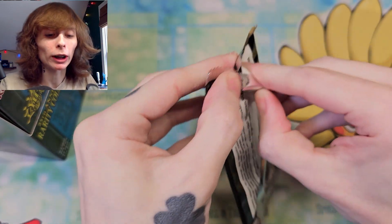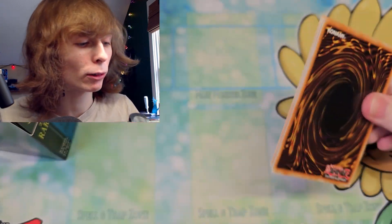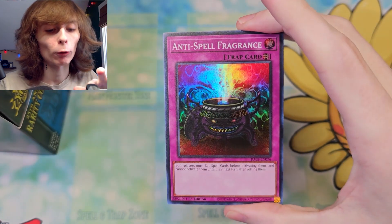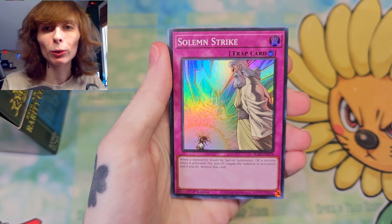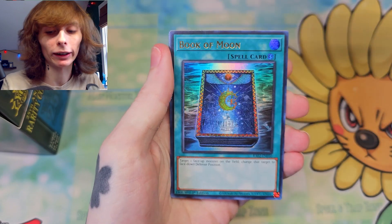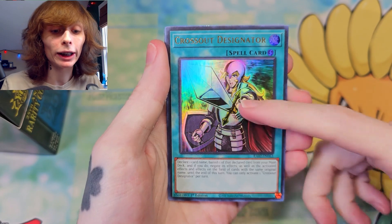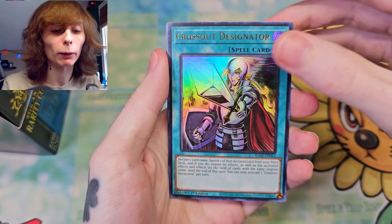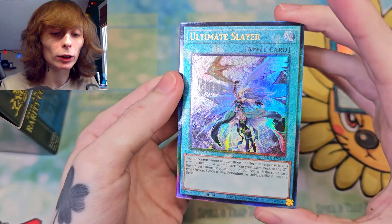Personally, I'm looking for an Access Code — I think a lot of people are looking for an Access Code, but that's what I'd like to see here. First up we've got Anti-Spell Fragrance. You'll see the price pretty fast on screen because I'm not taking too long opening these. Silent Strike, Book of Moon, pretty cool. Crossout Designator is a good pull. Don't know the value on just a normal Ultra, but Crossout is quite good.